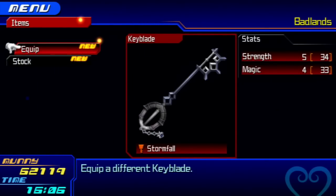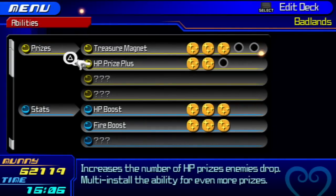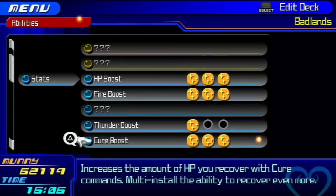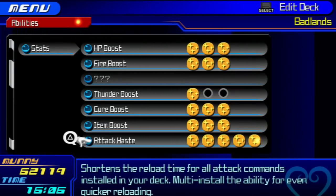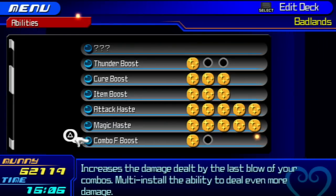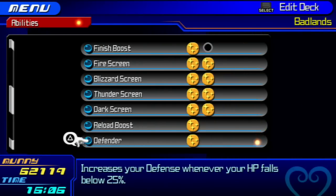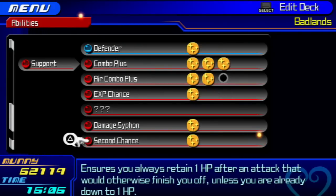Once we beat this boss, we'll actually get a way better Keyblade, which is going to be awesome. Next, let's check out our abilities — these are pretty much standard affair. HP boosts and Item Boost are a must. You don't even need Cure Boost; Item Boost is the one you want. Attack Haste, Magic Haste, Combo F Boost, and Combo Finish — not really that important. We've got all the screens, Reload Boost, Defender, Combo Plus. The XP Chance is kind of useless here, and Damage Siphon.